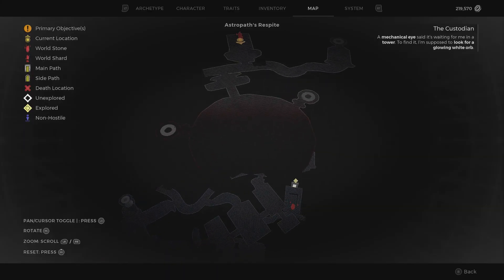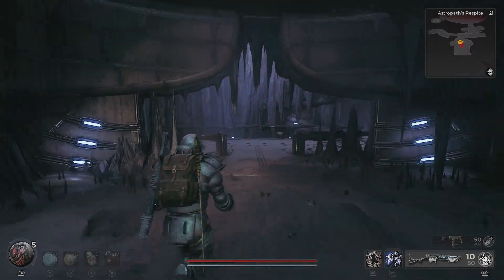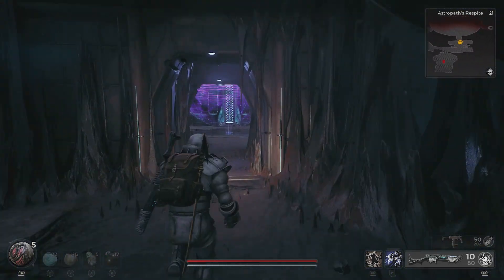Welcome to Griffin's Gaming Guides. In this video, I'm going to show you where you can find and how to take down the Astropath boss in Remnant 2, who can be found at the top of the Astropath's Respite Biome on Nerud.